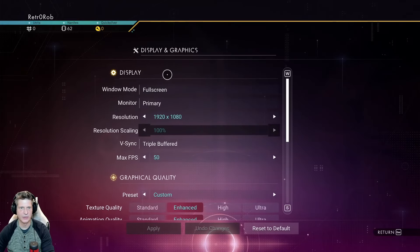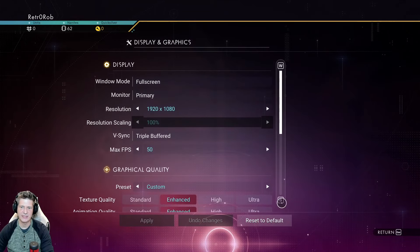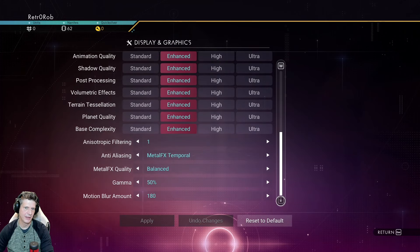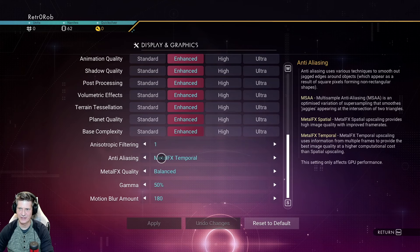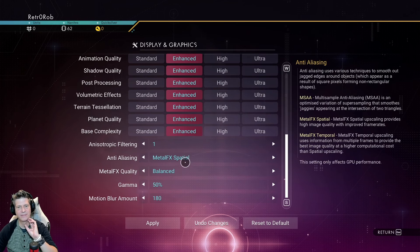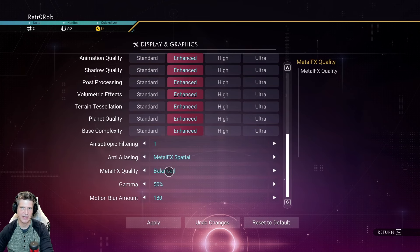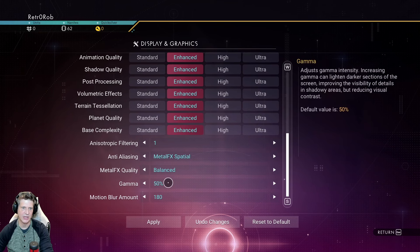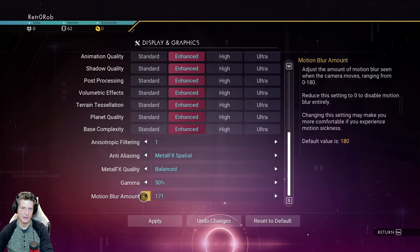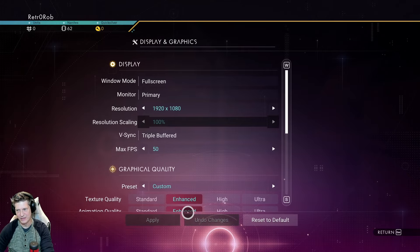All right, we're in the options right now. I'm going to quickly go to the display settings. I'm on full screen, 1920 by 1080 — pretty standard stuff. I've got everything set to enhanced. Anti-aliasing is using MetalFX — temporal. Actually, I think it should be spatial so I'm going to switch. Because I think that resolves some frame rate issues. And then we've got balanced for MetalFX quality. And there's some motion blur amount — I'm going to bump that down a little bit. There is some overhead to recording this, so I apologize — you're not going to get the full performance.